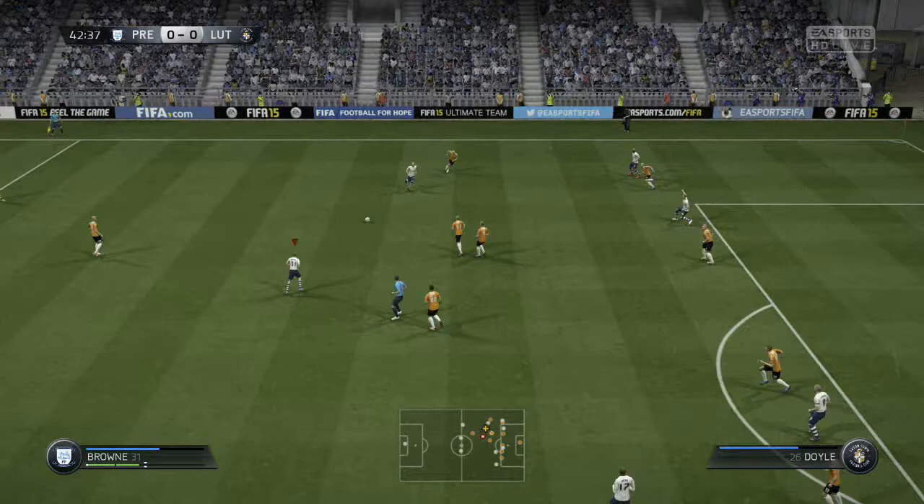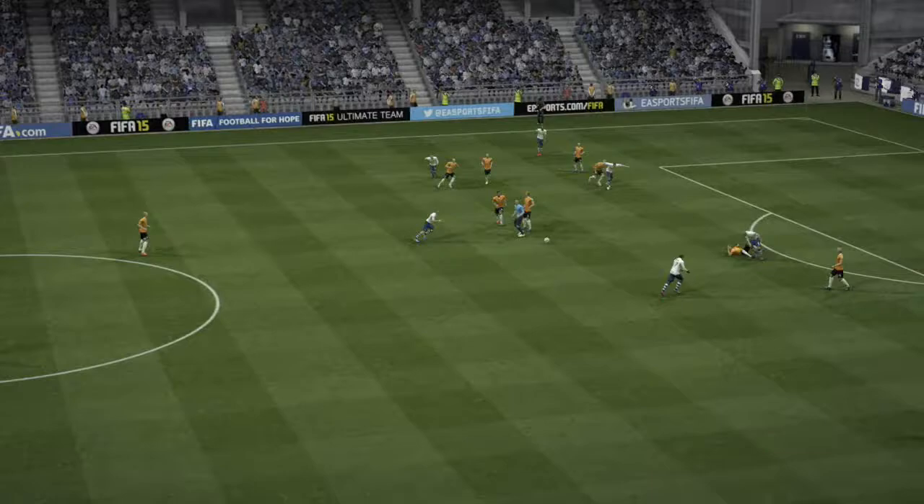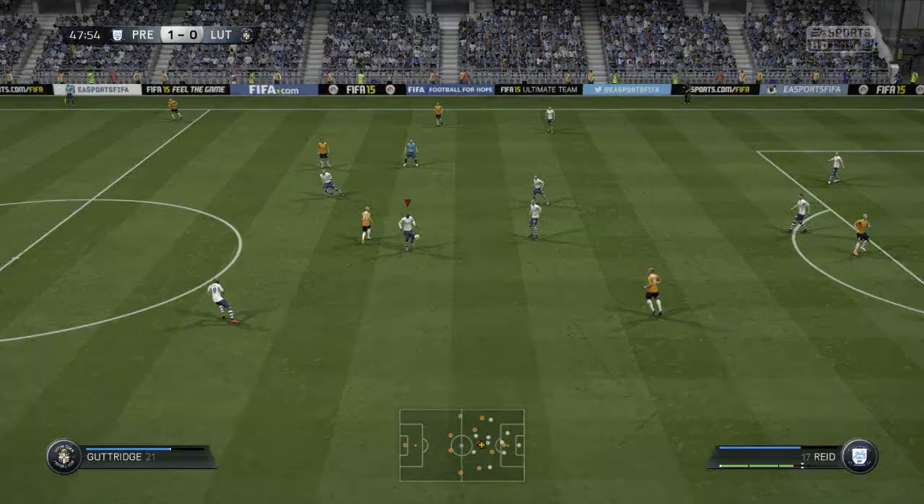Then Kevin Davis gets an opportunity and bags it into the back of the net just before half time. In real life he hasn't actually scored for about a year, so to get a goal early on in the season in the Johnson's Paint Trophy is great. It was a nice finish — he actually pulled it through the goalkeeper's legs — and the league two goalkeeper just couldn't stop it. It was hit very powerfully.